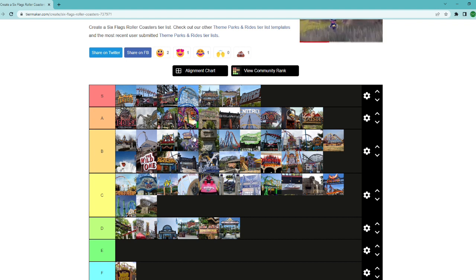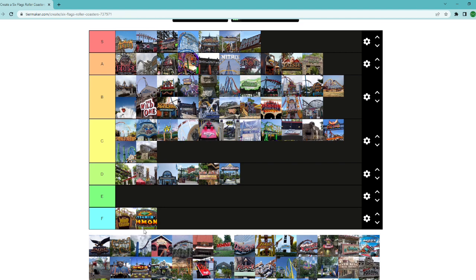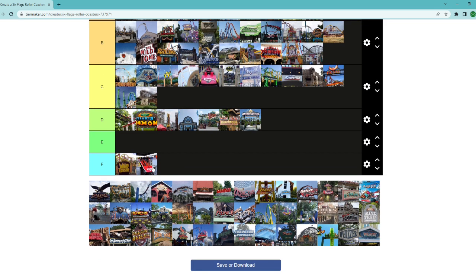Making some adjustments — Nitro is probably better, and Goliath at Over Georgia is probably better than King Ka. King Ka is good, but that placement needs to be adjusted. Steaming Demon at Great Escape — I heard it's not great. Ninja at St. Louis — I heard it's not great either. Moving on.